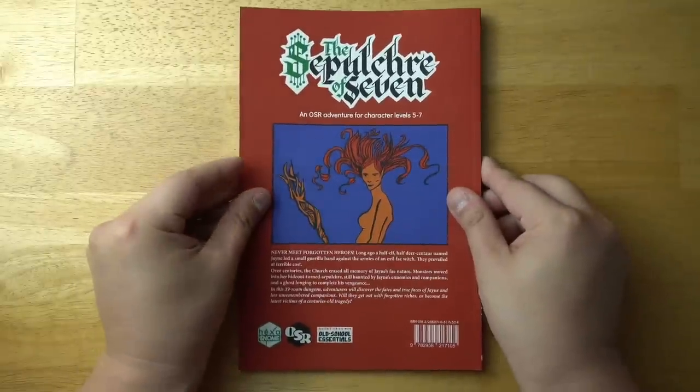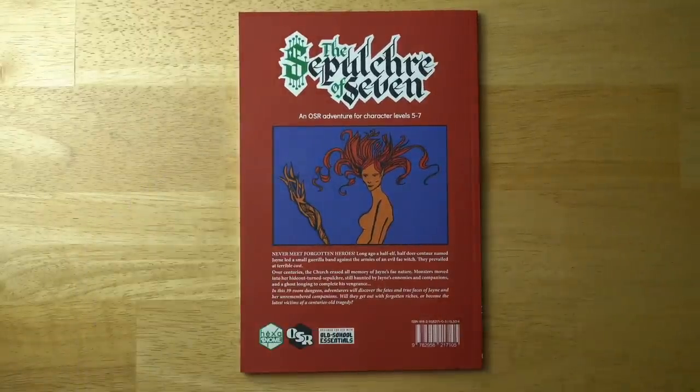Let's look at the back cover. Never meet forgotten heroes. Long ago, a half-elf, half-deer centaur named Jane led a small guerrilla band against the armies of an evil fey witch. They prevailed at terrible cost. Over centuries, the church erased all memory of Jane's fey nature. Monsters moved into her hideout-turned-sepulchre, still haunted by Jane's enemies and companions, and a ghost longing to complete his vengeance. In this 39-room dungeon, adventurers will discover the fates and true faces of Jane and her unremembered companions. Will they get out with forgotten riches, or become the latest victims of a century-old tragedy?